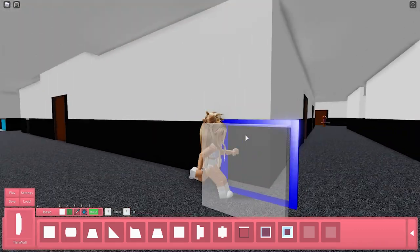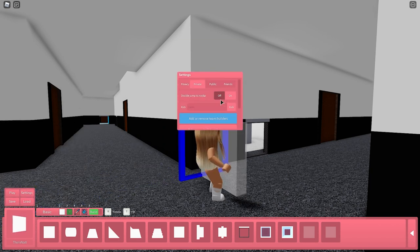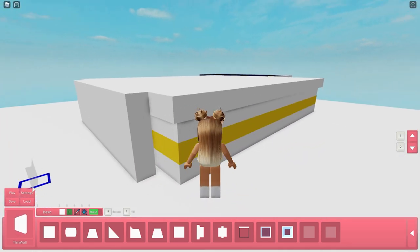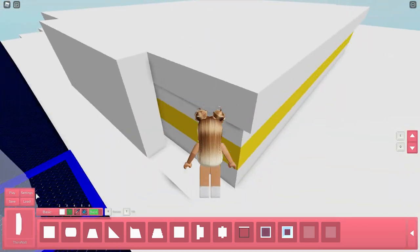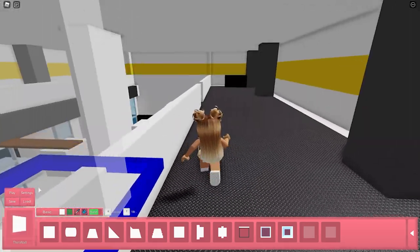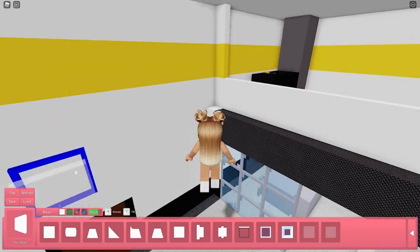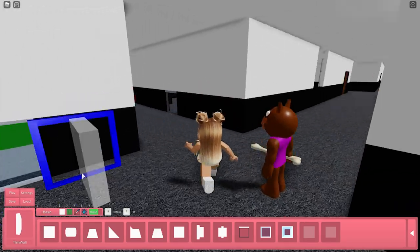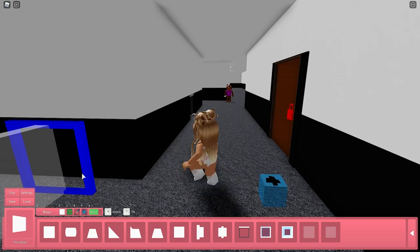That's my Flee the Facility map. One issue - I couldn't connect some walls together so there's a gap. I tried to cover it up using the no-clip flying mode. I had to cover up this gap right here. It could be better but it'll work for now. I'm just so in love with this map - I'm shocked at how much it looks like the actual Flee the Facility map.